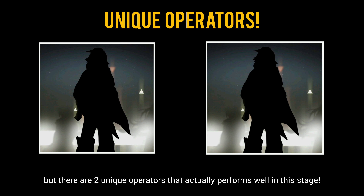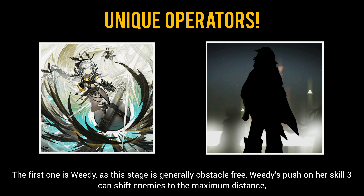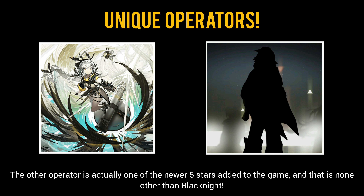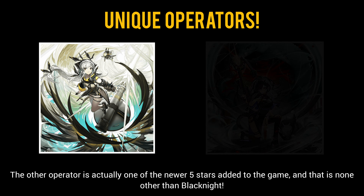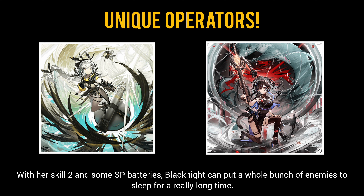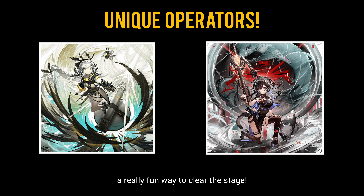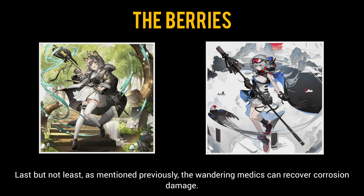There are also two unique operators that perform well in this stage. The first is Weedy — as this stage is generally obstacle-free, Weedy's push on her skill 3 can shift enemies to the maximum distance. Since the true damage dealt scales proportionally with the distance shifted, she can clear out waves of trash mobs easily. The other operator is Black Knight, one of the newer 5-stars added to the game. With her skill 2 and some SP batteries, Black Knight can put a whole bunch of enemies to sleep for a really long time — literally permanent sleep. Thanks to the map layout, she can do some serious stalling with her summon, making for a really fun way to clear the stage.